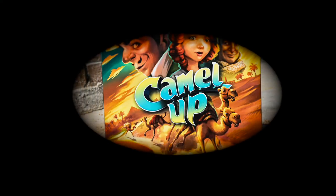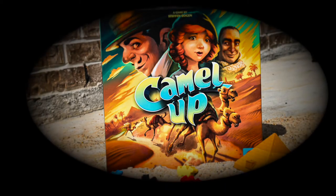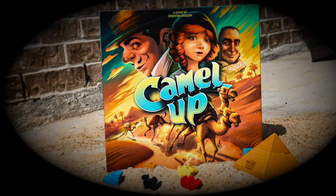Camel Up is a 3-8 player game for ages 8 and up with an average gameplay length of 30-45 minutes, published by Pretzel Games.